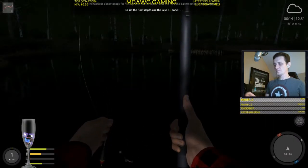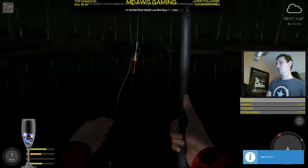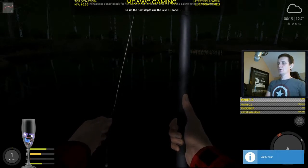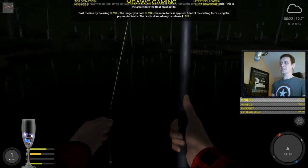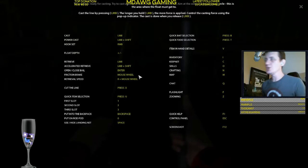Now we have this set up. The plus and minus keys actually set the depth of where the worm is — how far up the float is going to move. It wants us to put it at one meter. Now it's telling us how to cast. If you hit F1, you get a lot of the basic controls — what does what. I'm using mouse and keyboard. I actually really like the game this way. If you hit U, you can assign fishing rods or other tools to your 1, 2, and 3 shortcuts.